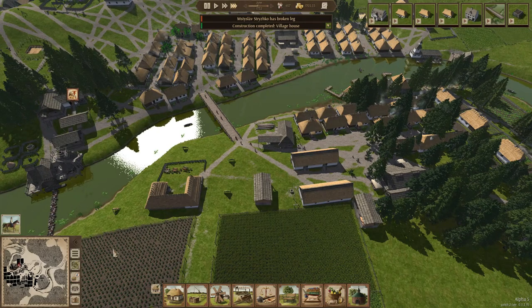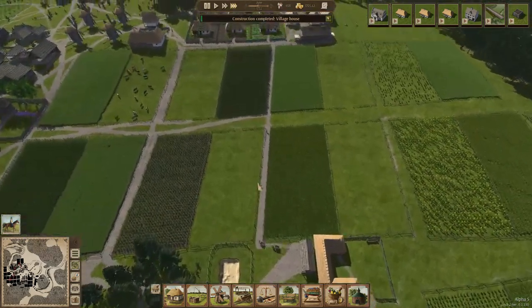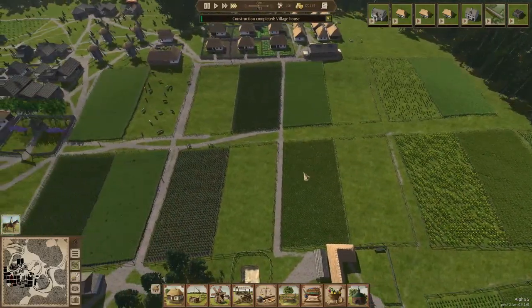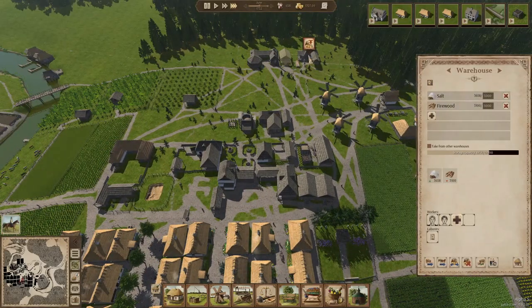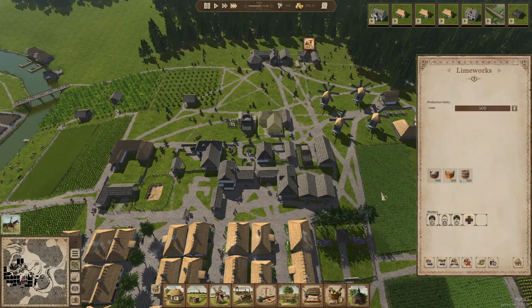Another house is done — that's the right way to go, keep expanding our little village and get more workers. We do need them, especially in this area with all the farms. Having more workers in this area is a very good thing. Salt and firewood in there — that works. The lime works is busy.